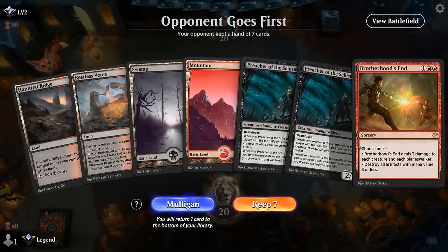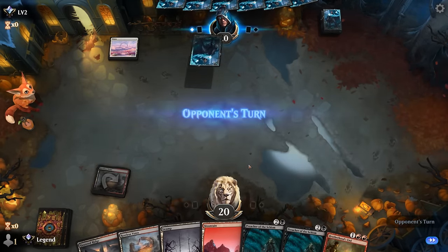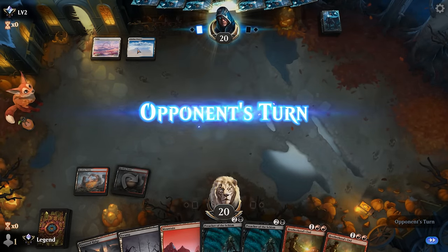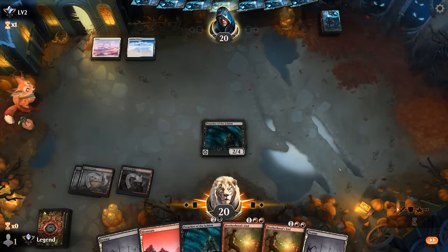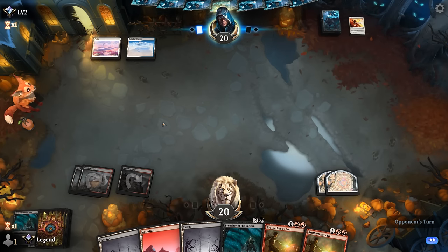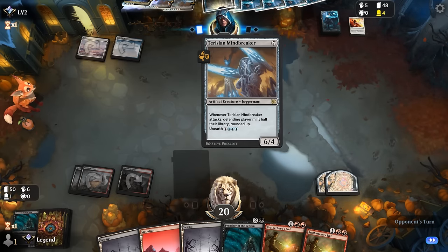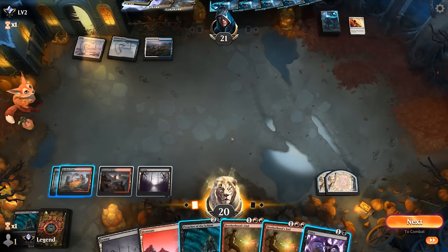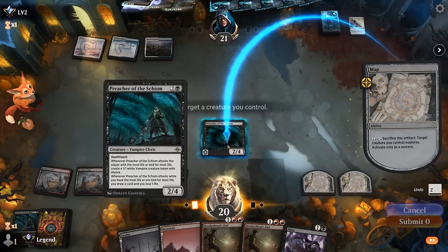We're on the draw with a keepable hand — double Preacher survives their own Brotherhood's End, and we play a tapped Vents. Opponent is on Blue-White, which looks to be aggressive but could be control. Nothing from our opponent so far, with lands and a slow start pointing towards control. At least we've got our creature land to discard less useful cards. It looks like a Blue-White control deck with a mill finish via Mindbreaker.